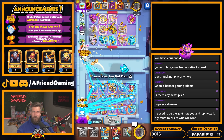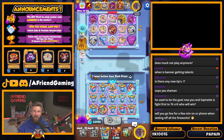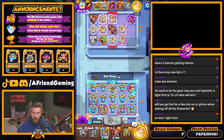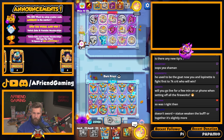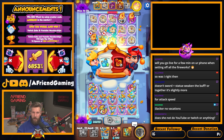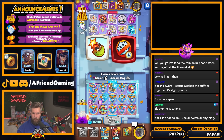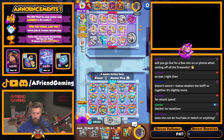Shaman — used to be the goat. Now you and Lopinette are fighting for 7k crit — who will win? She might win because I'm going to be on vacation. She might get to 7k. Do you go live for a few minutes on your phone when setting off all the fireworks? I could probably set it up and do a thing. I can't be responsible for anything that many people at a party would be saying, so I'd have to do it with no sound. I could set it up for the video though. I don't know how great that would be — maybe I could put it kind of far away.